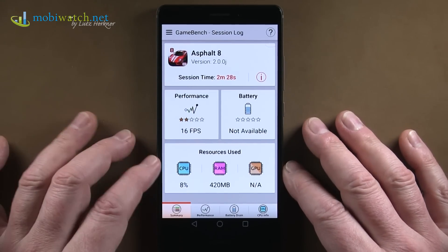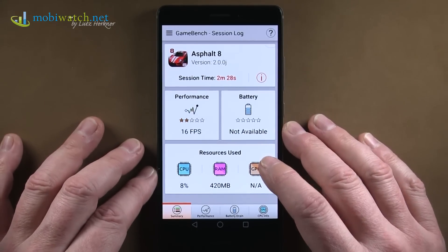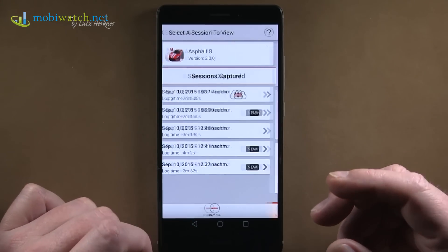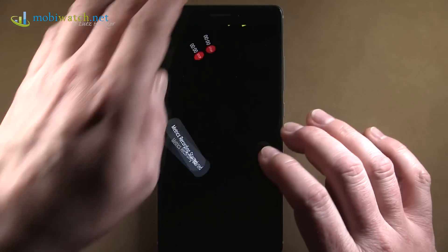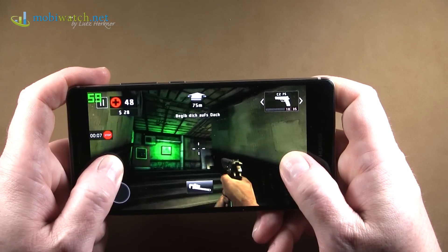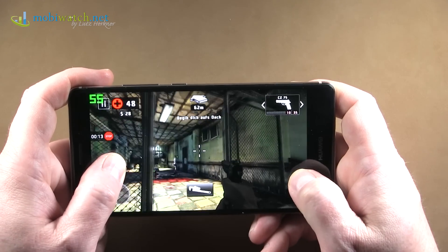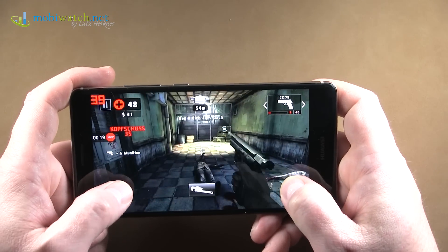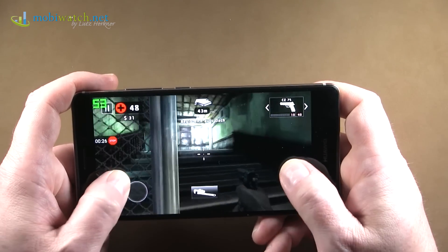The processor is not the problem — it's the GPU. The Mali GPU utilization can't be measured directly by GameBench at the moment, but from other reference figures I can tell you the GPU is definitely running at around 99–100%. That's why you have that very low frame rate while the CPU is almost idle. So the Kirin 935 seems to not be the best high-power processor. Maybe you'll have great battery run times — I will test that too — but just looking at the processor, it's really more mid-class, and for that price, a little bit disappointing in my opinion.